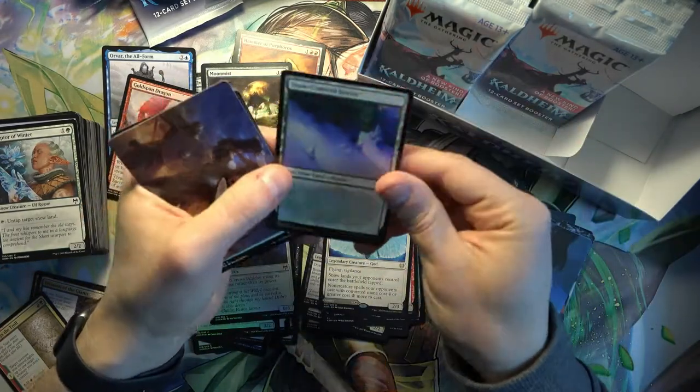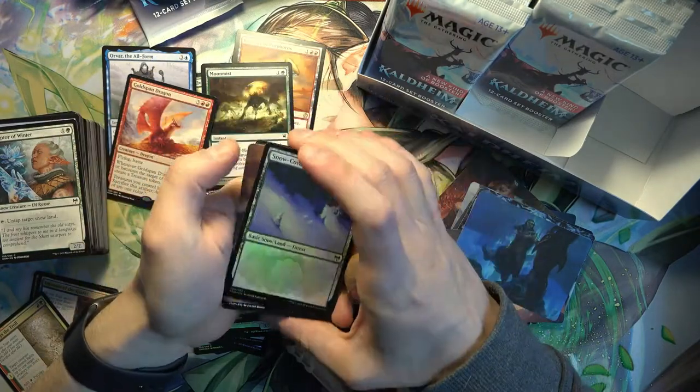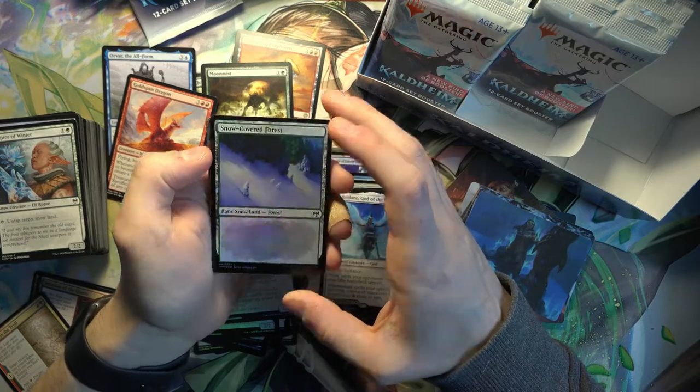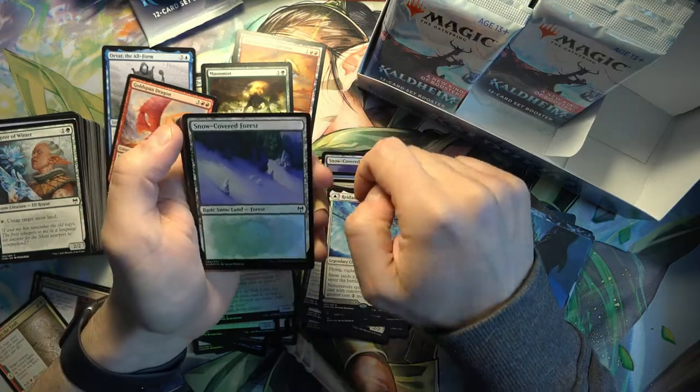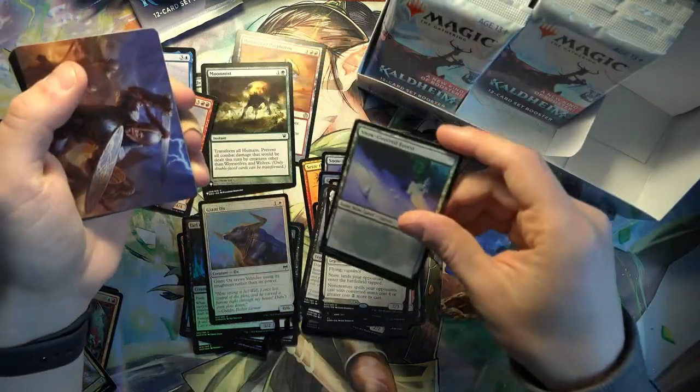Foil Snow-Covered Forest! These probably used to be so rare - like there was only Ice Age and Cold Snap, and also Modern Horizons, to get these. But these still used to be worth a decent amount.